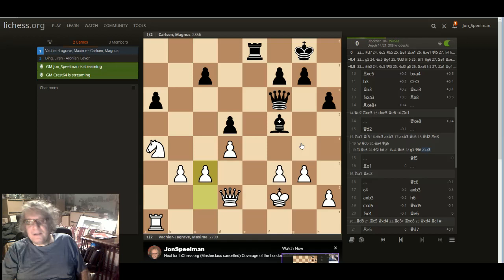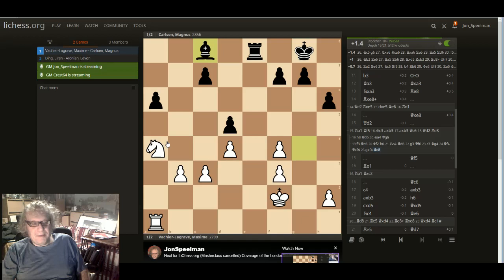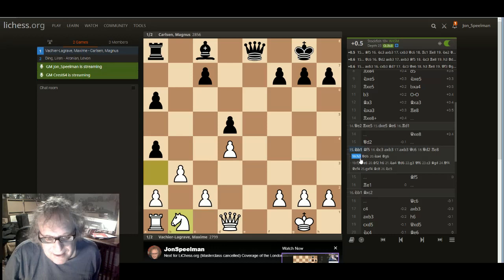If I go c3, it's going bishop d7 — it doesn't want to go one of these bishop moves. Because queen f4 — it still thinks this is better for white, even with these double pawns. That's interesting. I thought that maybe this would be okay with the double pawns, but here you've got control. So knight b1 is a critical move anyway, wherever it was. And that's really what you have to look at — to see if you can somehow get control. Because after queen d2, bishop f5, he never had time for knight b1 because of the back rank trick.